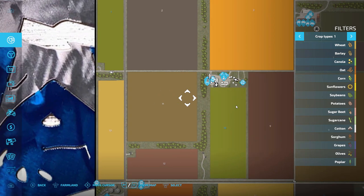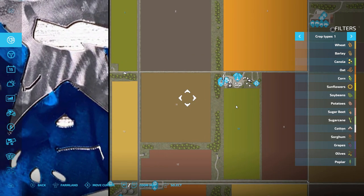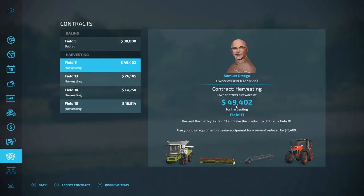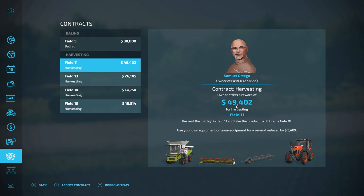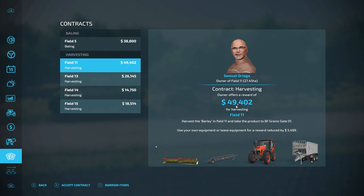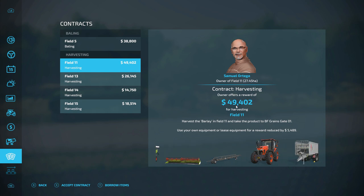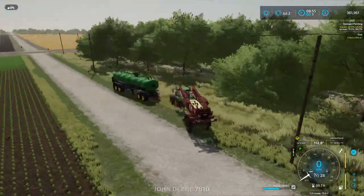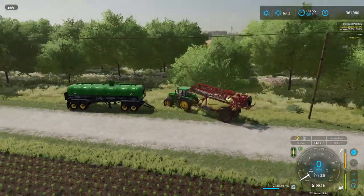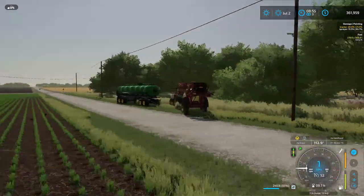Sounds like fun — we can use our own equipment for that for sure. Let's do that while we're mowing grass! We definitely have everything we need, and no borrowed equipment required. We can accept this contract. Field 11 — we're sitting right on the edge of it. Let's go ahead and start hauling stuff home, grab our gear, and harvest field 11.